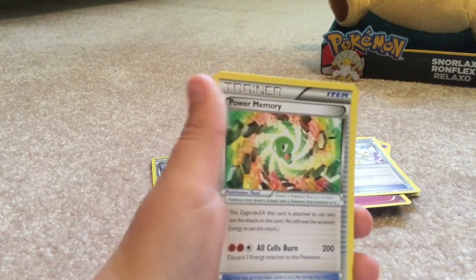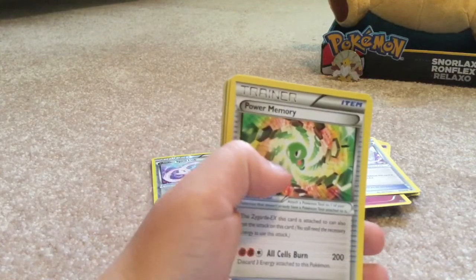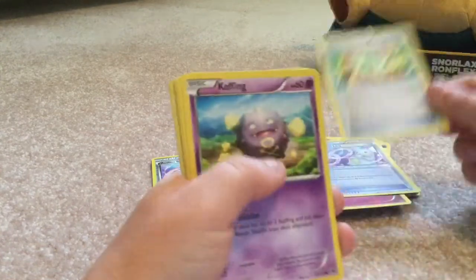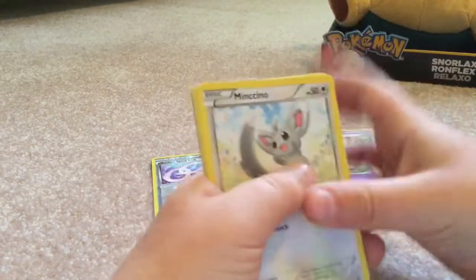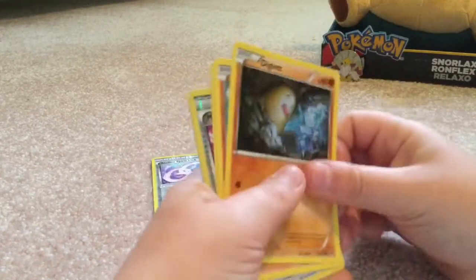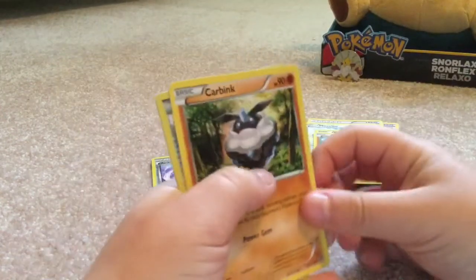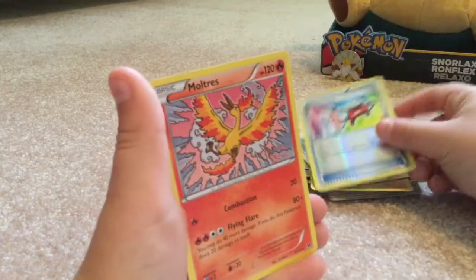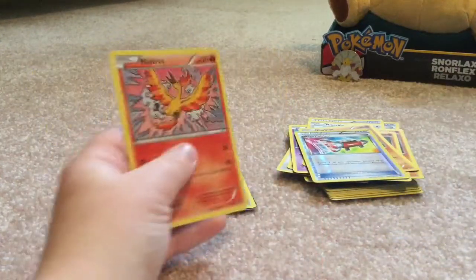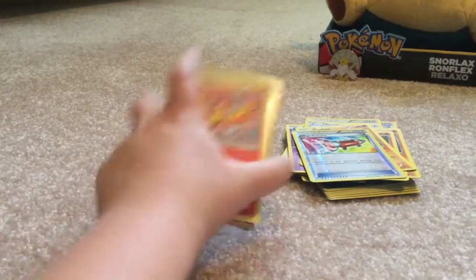The Zygarde EX this card is attached to can use the attack on this card - you still need the necessary energy to use this attack. Well that's kind of neat I guess. Another Koffing, Minccino again, Diglett again, a Riolu, a Carbink, Mega Catcher, and Moltres - that bird.